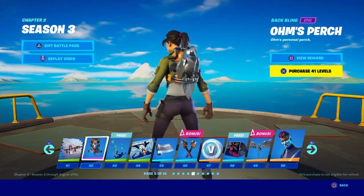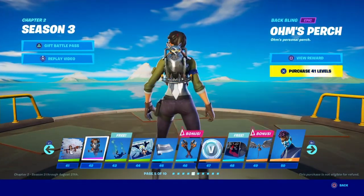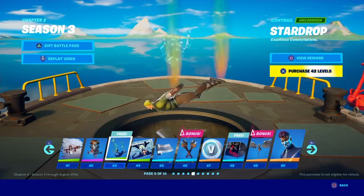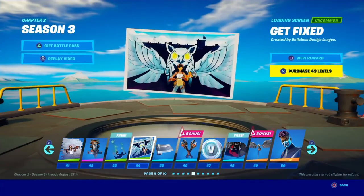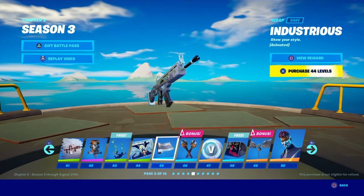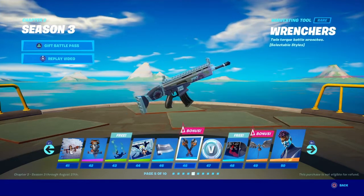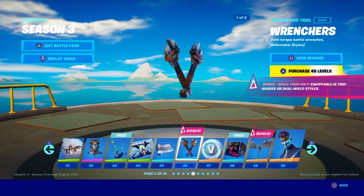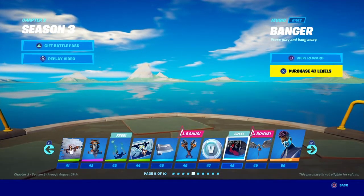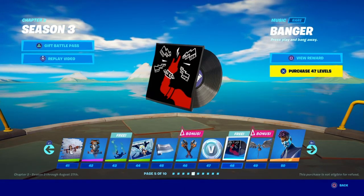This is the final teaser — the 'Owl's Perch' back bling. Not the best but could work in a combo. 'Star Drop' glider actually looks quite fire — it's like a rift. The loading screens look decent with some animated ones. The gears aren't the best but look kind of clean. The wrenches look decent to be honest — there's a double variant and a normal one. The music is pretty weak so far.